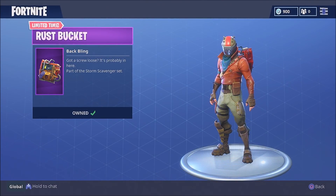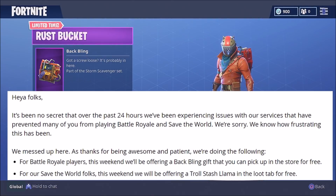Epic Games did apologize for all the downtime. They said: 'Hey folks, it's been rough the past 24 hours. We've been experiencing issues with our services that prevented many of you from playing Battle Royale and Save the World. We're sorry, we know how frustrating this has been. As thanks for being awesome and patient, we're offering a back bling gift you can pick up in the store for free, and also a total stash llama in the loot tab for free for Save the World players.'